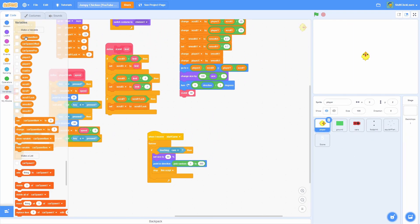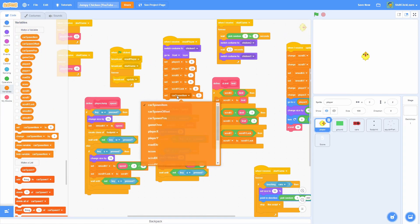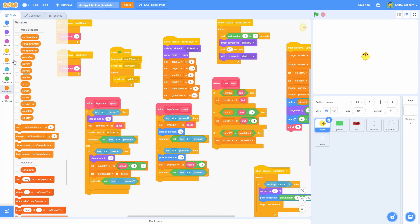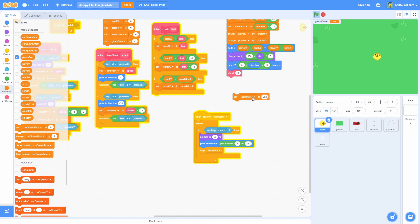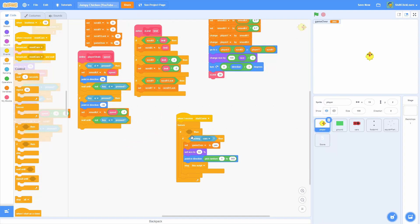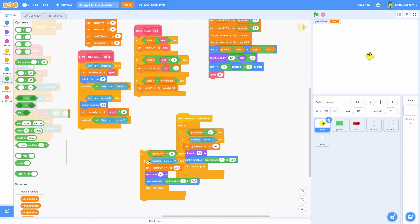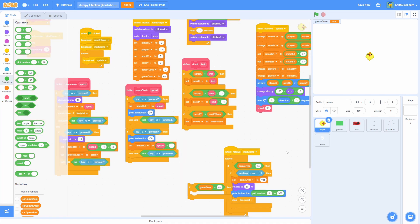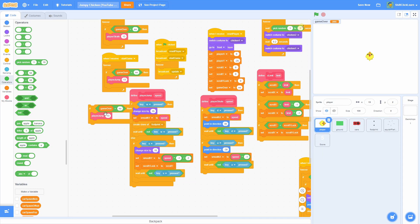We need a variable to track if we've lost — make a variable named game over for all sprites. In the reset player, set game over to no. Show the game over variable and place it in the corner to verify it's working. When we touch the cars, set game over to yes. Wrap the if touching cars block inside if game over equals no, and duplicate that condition around the player jump and player strafe so we can't move after death.